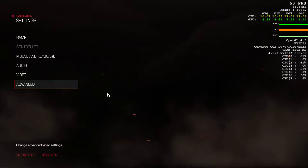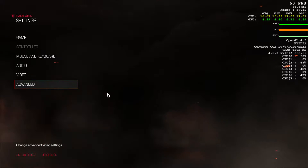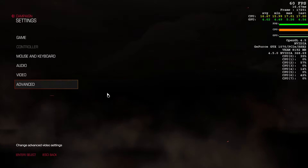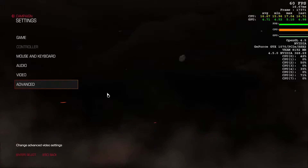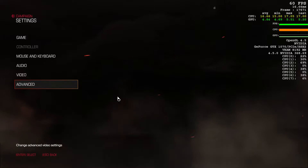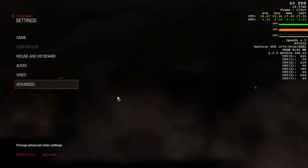Good afternoon Rage Quitters, this is Greggs coming at you with an awesome Doom video. I've been gushing over this — I actually reviewed it not so long back and it's quite a juicy game. Anyway, it's got even more juicy with the release of the Vulkan API patch, which is basically an alternative to the OpenGL standard that comes with this particular game.